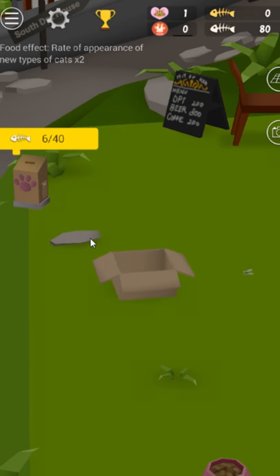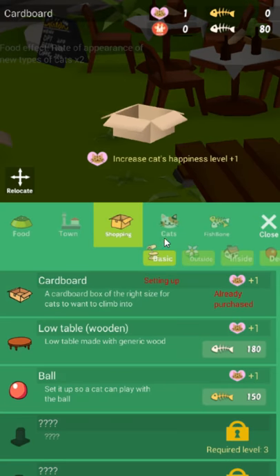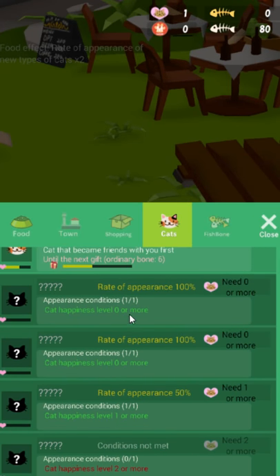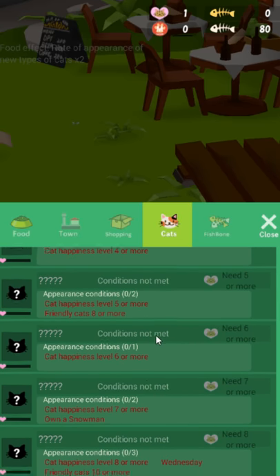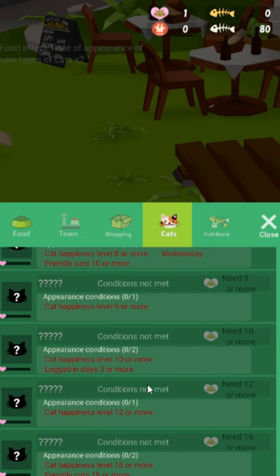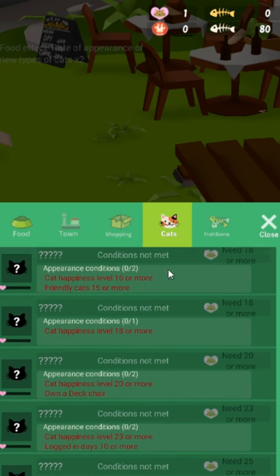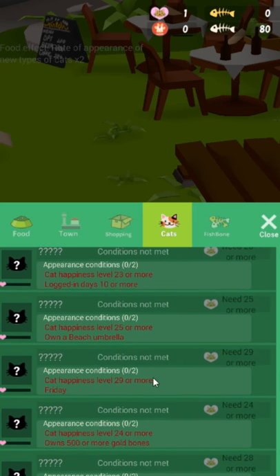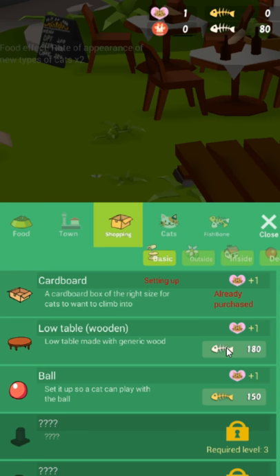New types of cats. Let's unlock the cats — there's appearance, conditions, cat level, happiness. There's a Wednesday cat — you gotta be on Wednesday. I was recommending this just because it's kind of the collecting aspect of Abyssrium, maybe a bit closer to Neko Atsume. I mean, there are cats. The art style seems inspired by Neko Atsume perhaps. Can I afford that little wooden table? No, not quite.